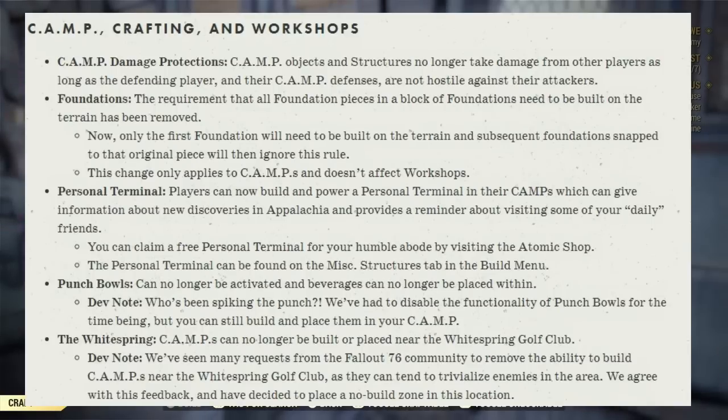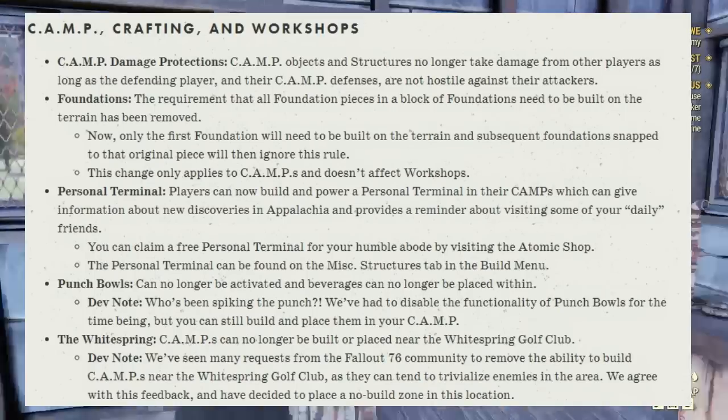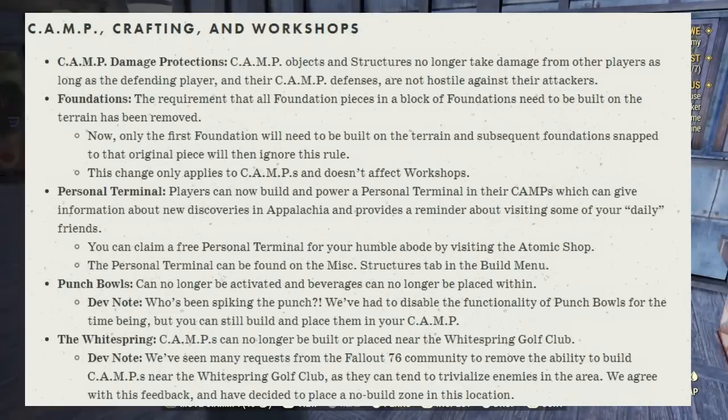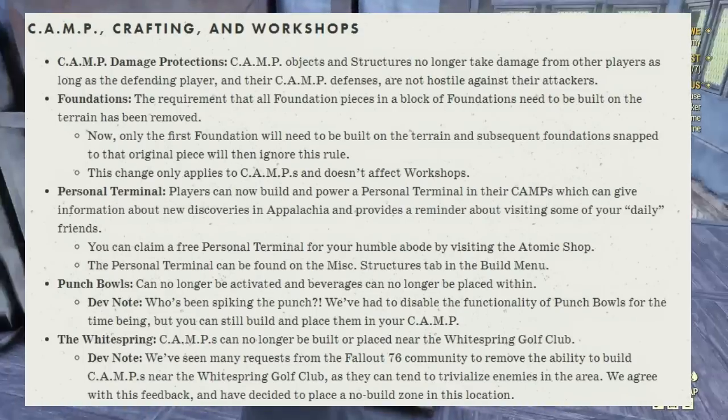This change only applies to camps and doesn't affect workshops. Personal terminal: players can now build a personal terminal in their camps which can give information about new discoveries in Appalachia and provide reminders about visiting daily friends. You can claim a free personal terminal from your Humble Abode by visiting the Atomic Shop. The personal terminal can be found in the miscellaneous structures tab in the build menu.